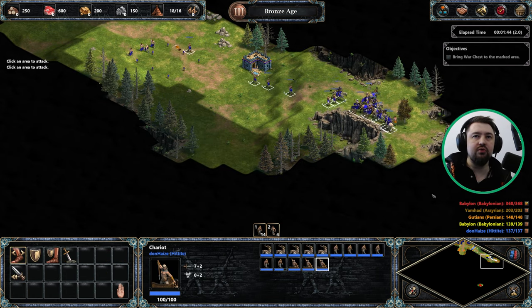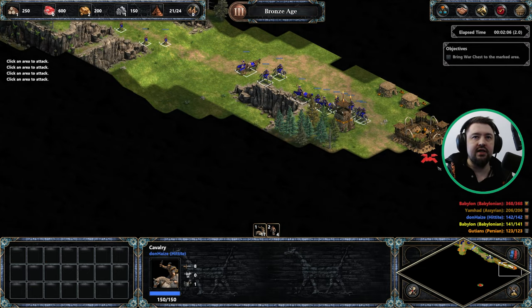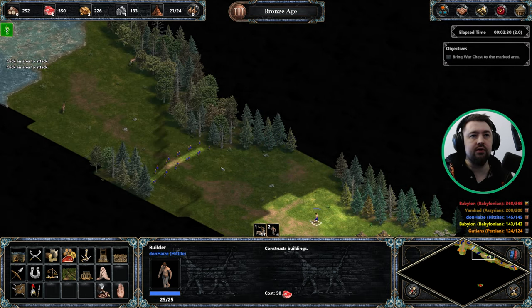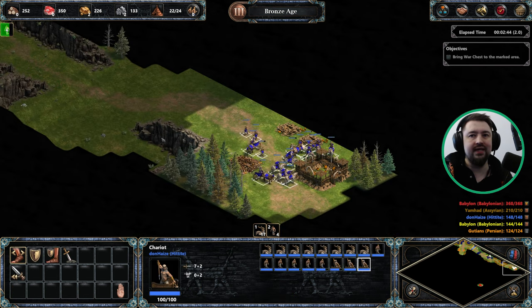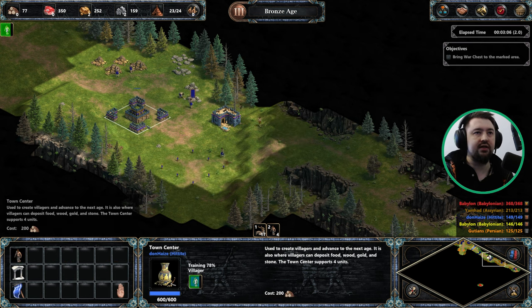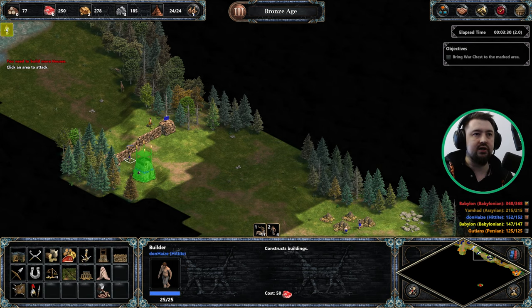We're going to build a wall here which blocks off this pass. We want to take over this base as well. Now, a couple of things we need to do is focus very heavily on stone to start things off, which would probably sound a little bit counterintuitive, but it is actually what we need to do. We need to wall off the base. This base has a load of gold which we want to obtain, and we need to get to a position where we're building horse archers. Horse archers are basically the name of this mission. Once we get into iron age we can start building them and then we can start controlling this mission.